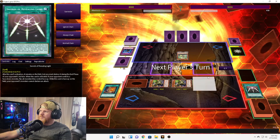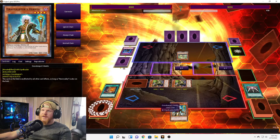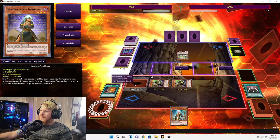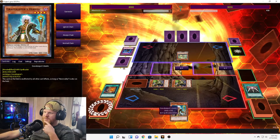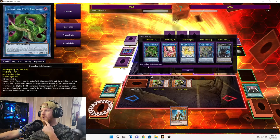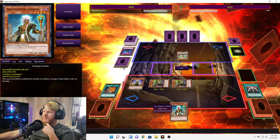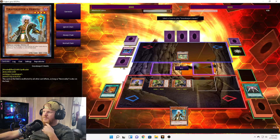End phase, there it goes. Heretic drawn. Okay, so we only have four Grave Keepers here. Can't go into Raider's Knight. I guess we'll flip this, normal summon the Heretic. He's at 1800 — we could crash and hit for 3,500. Or we could go Unicorn and Access Code Talker — that'll get stuff in the grave faster. Let's go into Unicorn.